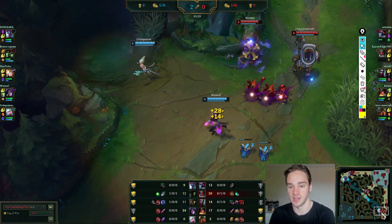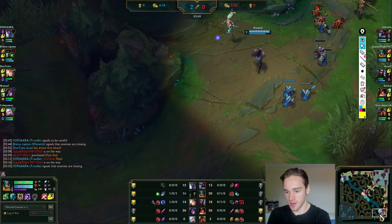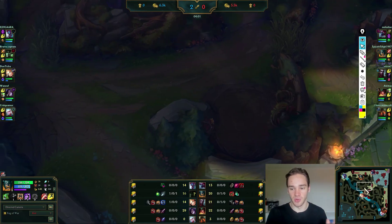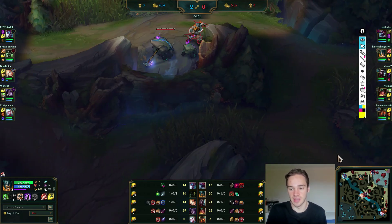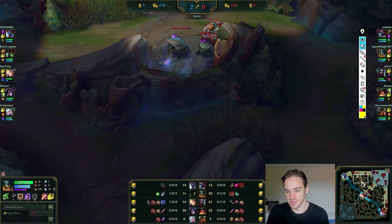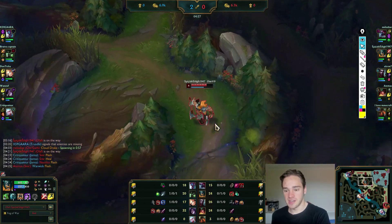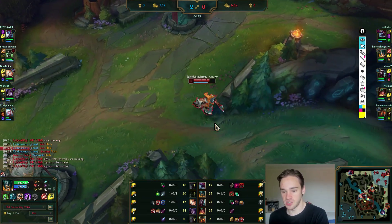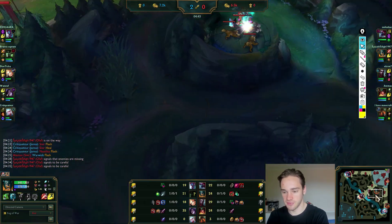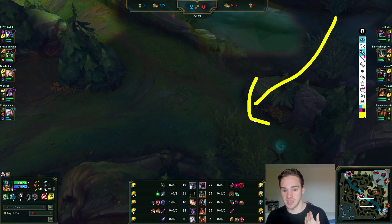Mid lane has priority, top lane has priority. Just do your Krugs and you need to be bot — this is a gank opportunity, they've been constantly pushing for the last two minutes. Now you're going Krugs out of base, but you never want to do this with your Raptor Camp gone. This is not the most efficient path unless you're going to gank top after this, but Cho'Gath is in base and top bot Rift Scuttler is up. Just try never to get into this position where you're going top side with only Krugs and Raptor Camp up.